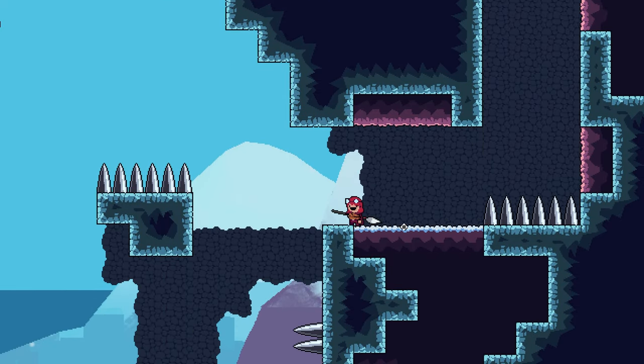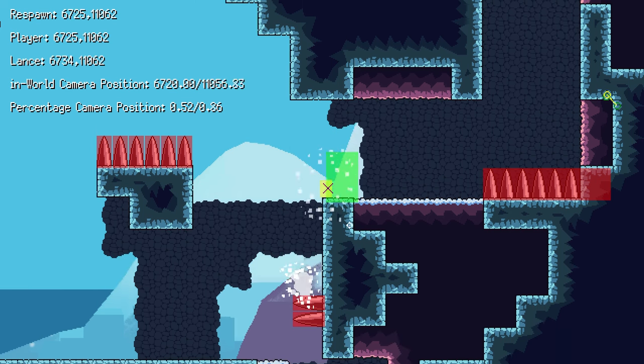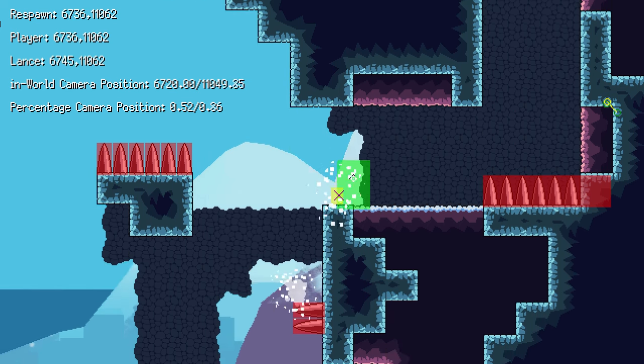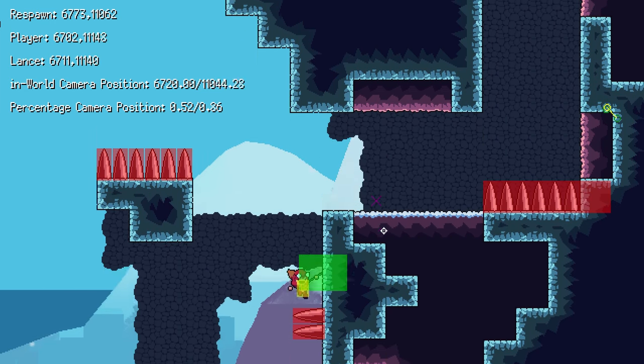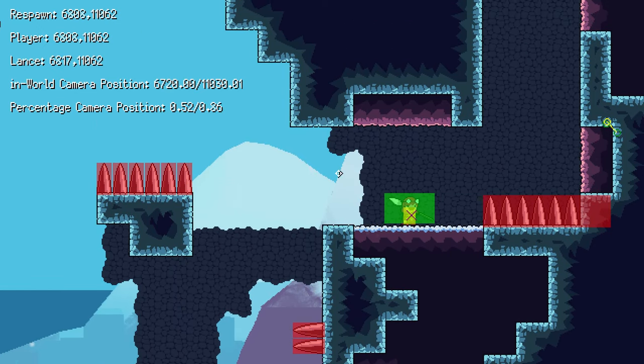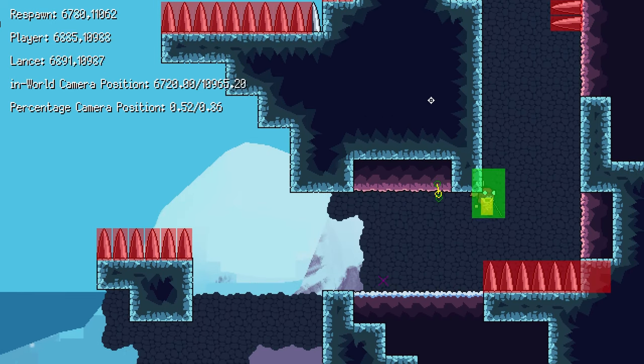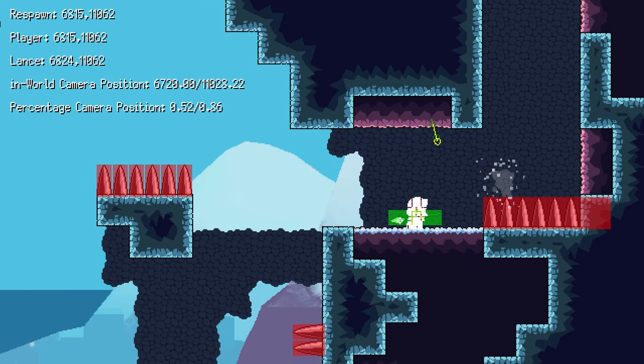So the way the respawn system works in the game — you can see in this debug mode there's a little X on the player. When they're airborne, the X stops moving. That X is their respawn position. They'll go back to wherever they were last safely standing on the ground. I can also define zones considered unsafe that will not create respawns in them — like if you can get stuck between something if you fluke a jump and it would be really difficult to get back. Generally speaking, it holds your last position.